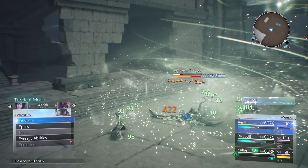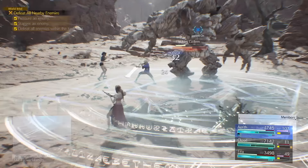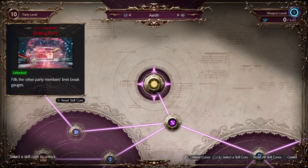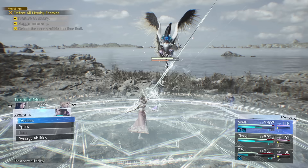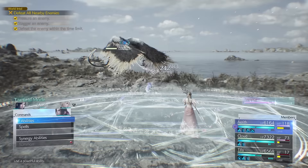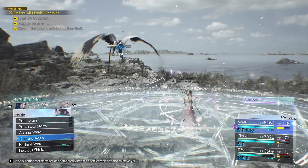On Aerith, if you find yourself low on MP don't forget about her Drain Soul ability. It's not the best source of damage but the MP gain is solid. Also don't overlook Transcendence and especially Radiant Ward. Transcendence costs one ATB bar to start charging, and when it reaches rank two after about 30 seconds you can unleash some serious damage at no cost to MP.